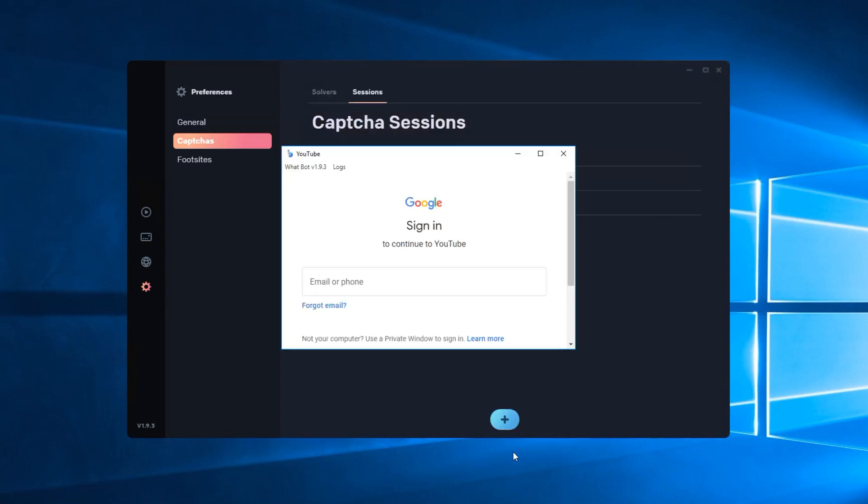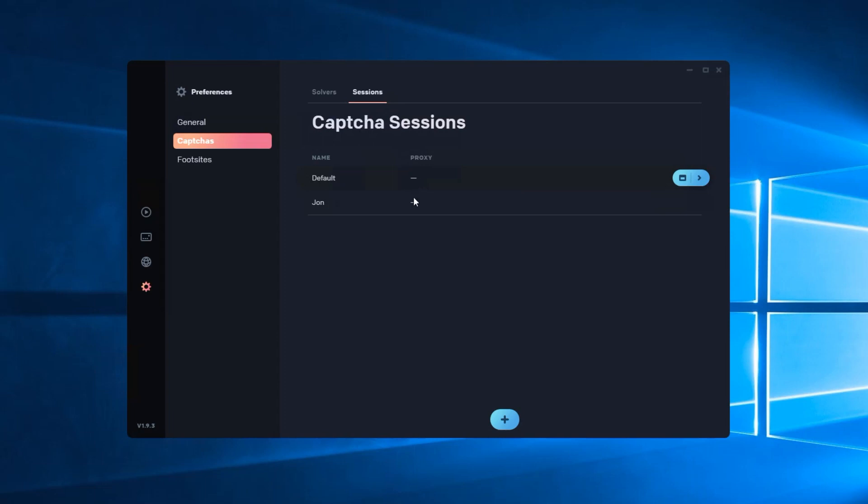You can add as many as you want and it's going to ask for your information to sign in. Enter all of those along with your default proxy, and once you do all of that it's going to have you signed in on your Gmails and they'll be saved. You don't have to do this every time. When you have a list of solvers, as you add them they'll say 'default'.